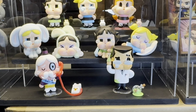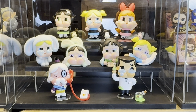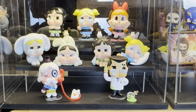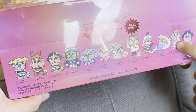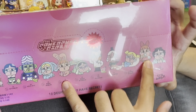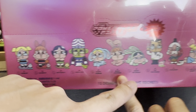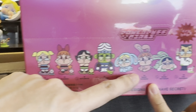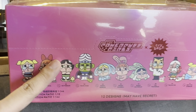So here's what we've got — a total of 9. We're just missing a few. The 2 are: Brushing Teeth Blossom and Bunny Blossom — both Blossom variants. And of course the secret one. So we're still missing 4: Mojo Jojo and 3 others.